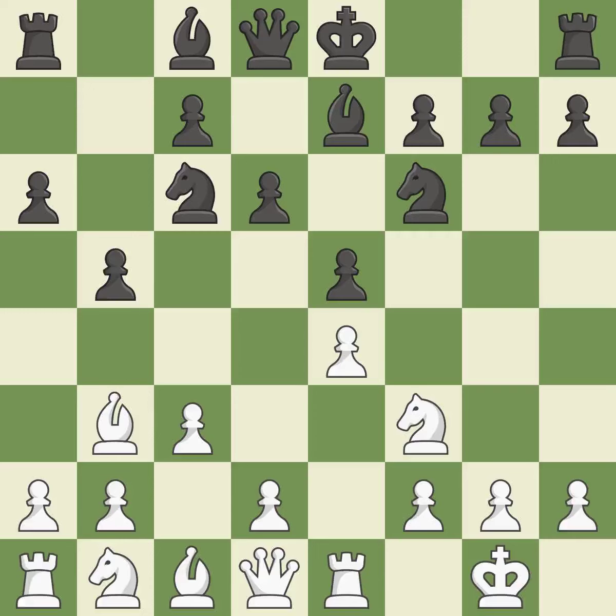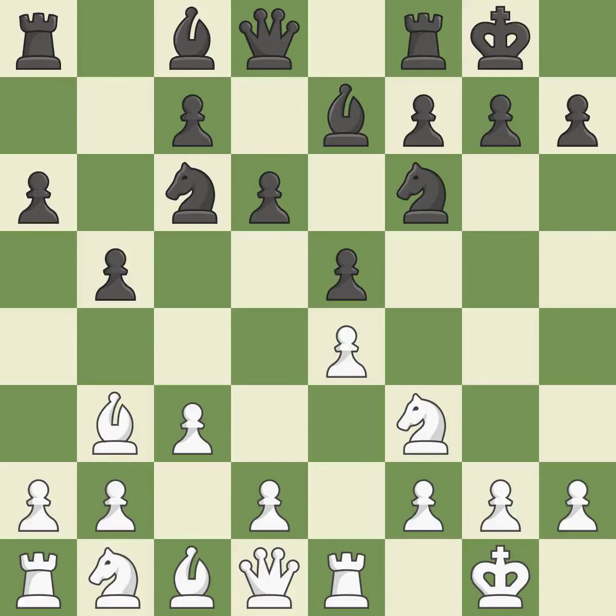C3 prepares the D2-D4 pawn break and clears the C2 square for the light-squared bishop. Castling gets the king out of the center and activates the rook. H3 prevents Black from developing the light-squared bishop to G4, which would pin the knight and make it hard for White to play D4. Nb8 retreats the knight in order to relocate it to D7; Black plans to fianchetto the light-squared bishop on B7 and doesn't want the knight to block it on C6.